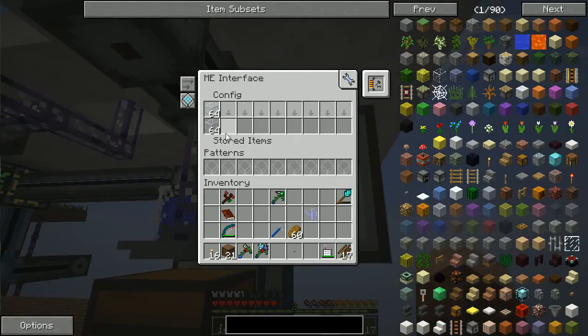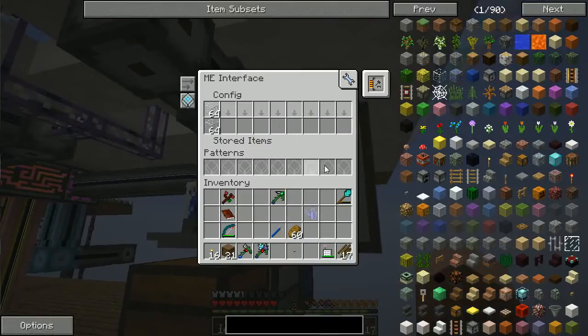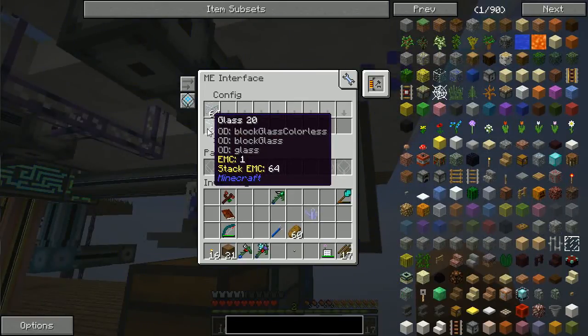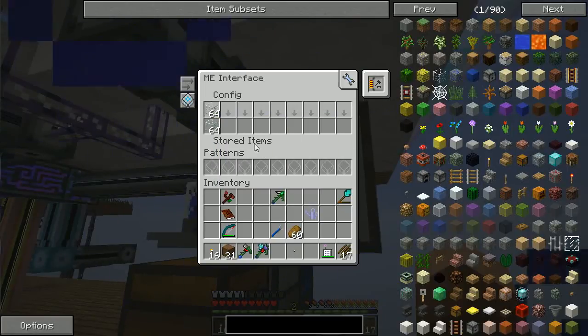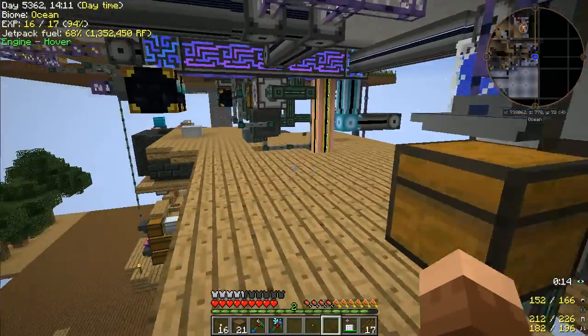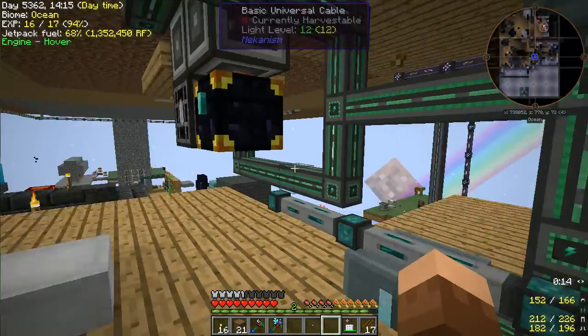Likewise, I have a crafting card here making glass. This is one way of keeping at least a stack of an item in the ME interface — so if there's any recipe that needs glass it'll pull from this first, and then it'll pump itself back up to 64 asynchronously. That way it doesn't have to wait for glass, since glass seems to be one of those things that just takes a while to finish.